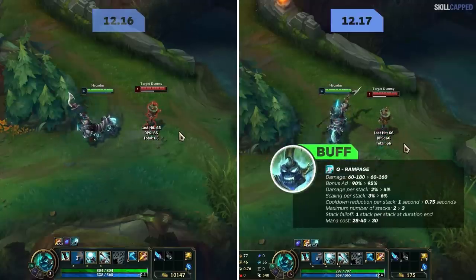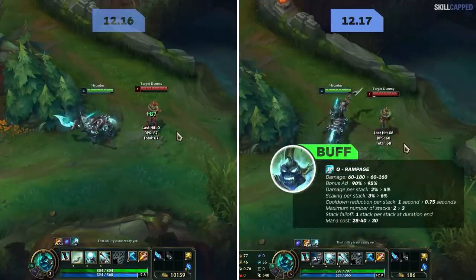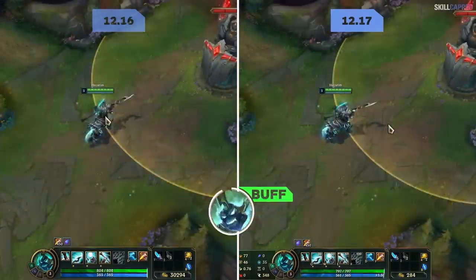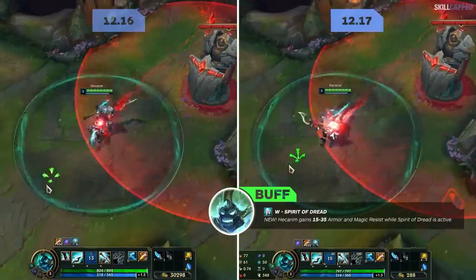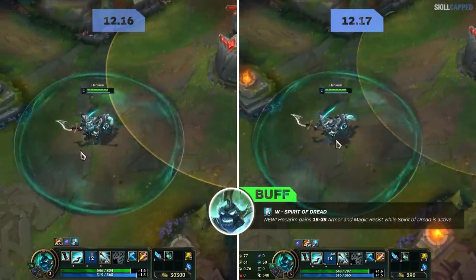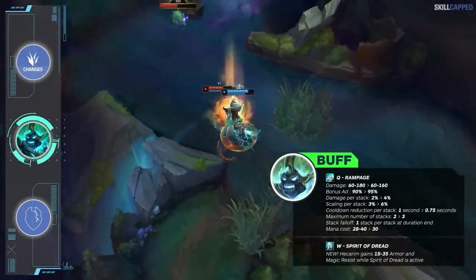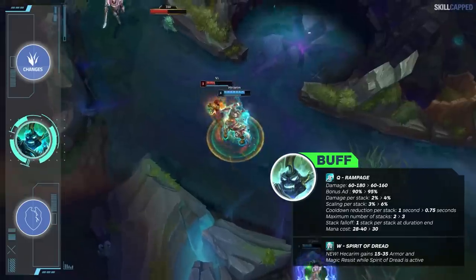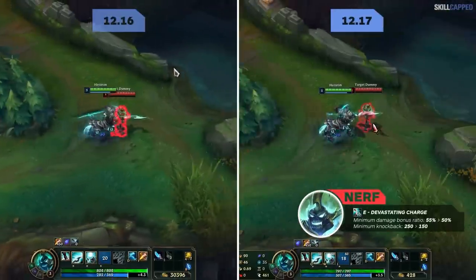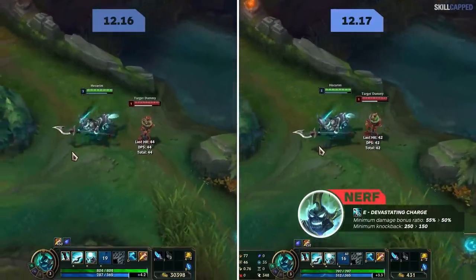As you can see in the background gameplay, Hecarim's Q is dealing more damage at level 3 even without items, and the change becomes even more insane when you start stacking AD to benefit from the AD ratio buffs. The W changes are ridiculous buffs as Hecarim will now gain 15 to 35 armor and magic resist while W is active. Champions that can thrive in extended skirmishes are amazing for the current meta post-durability update, so these Q and W buffs will allow Hecarim to fit in perfectly.